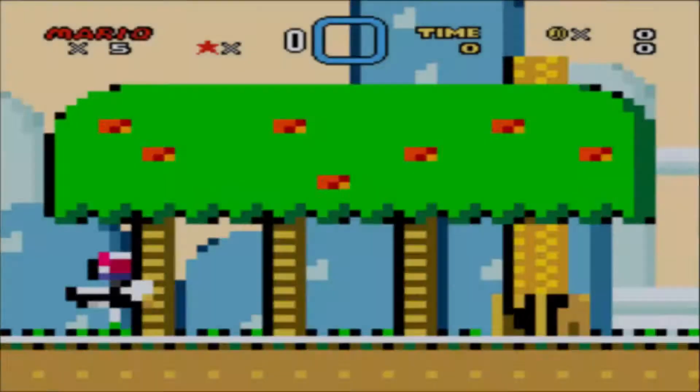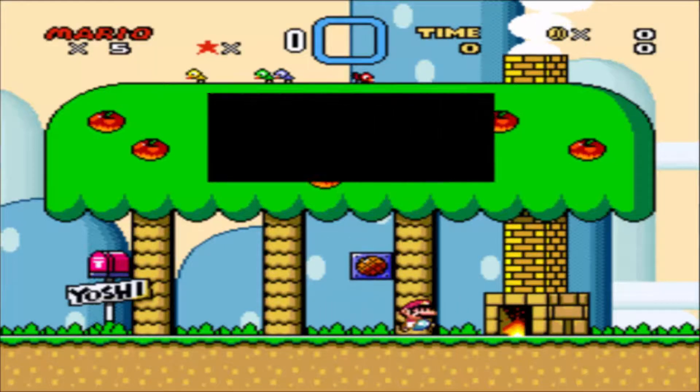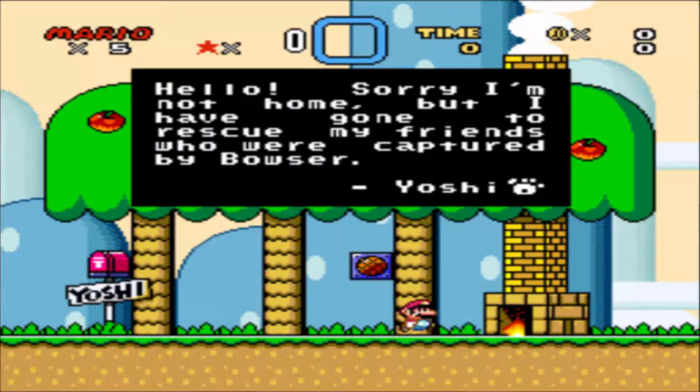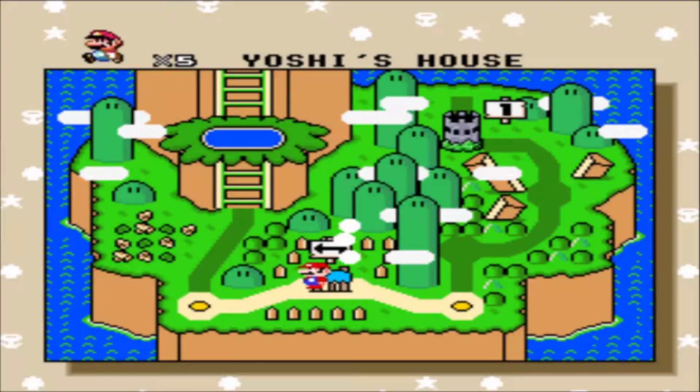Alright, so let's head to Yoshi's house. It's a little fireplace, that's cool. Let's click this. 'Hello, sorry I'm not home, but I have gone to rescue my friends who were captured by Bowser. Yoshi.' I like the little paw print. And let's head to level 1, Yoshi's Island 1.